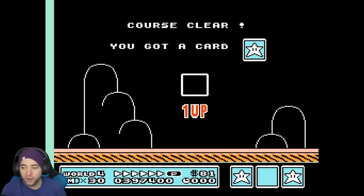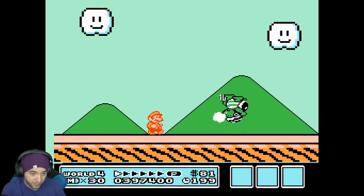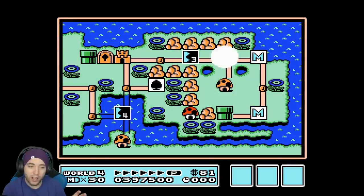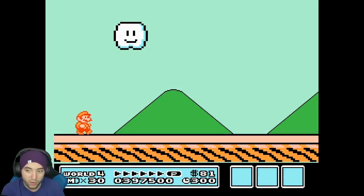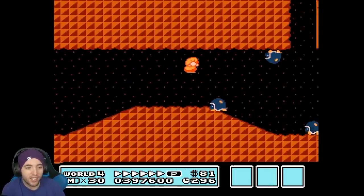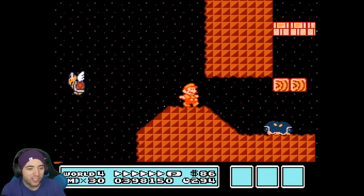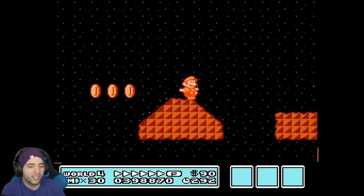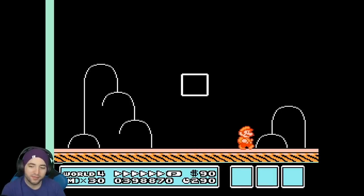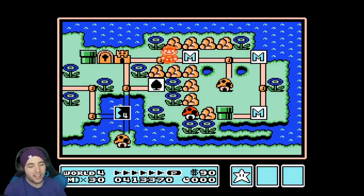There are definitely things you can pick and choose in the run — world 4 level 1 has some things you can try. The chest will appear on the opposite side of the screen from Mario, so you want to wait for it to start spawning, then run over so it's guaranteed to be on the other side. Then the TAS does all these weird jumps and it's not RTA anymore — utilizing all the hills. Maybe about six percent of this level looked RTA-able.